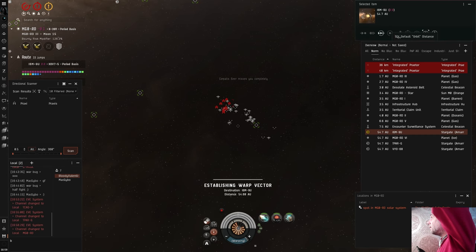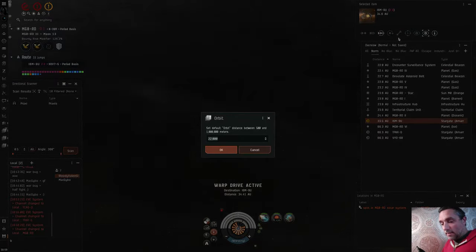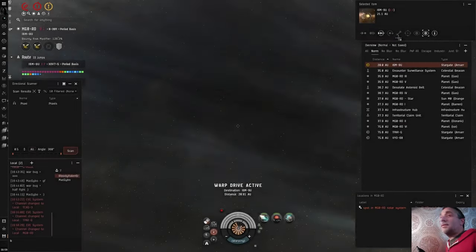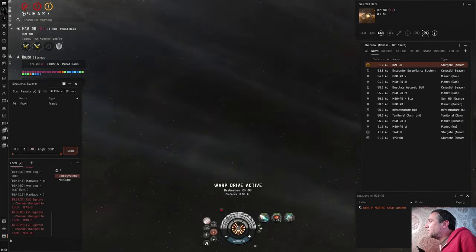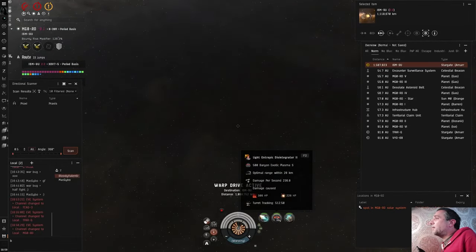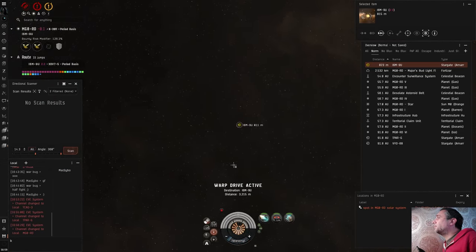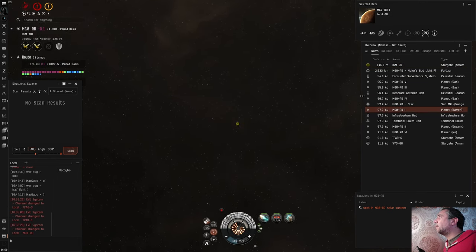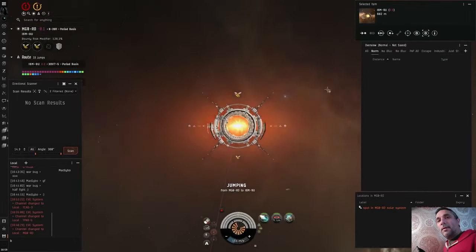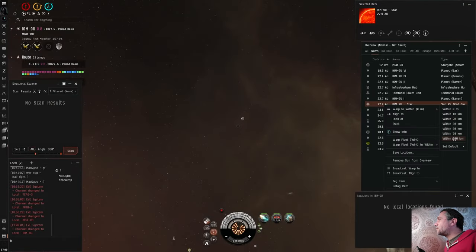I was orbiting at 22 and my disruptor range is only 24, so I'm going to change that back down to 17,800. Then change this to the Baryon, which will give good damage at that range. The Praxis pilot has run away. Shall we go back and look for him? He's jumped out. Disgrace to the Goons. There's an Ishtar on scan within 1 AU, now within 0.3 AU.